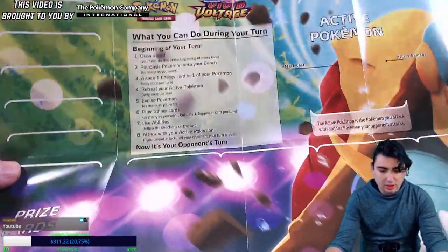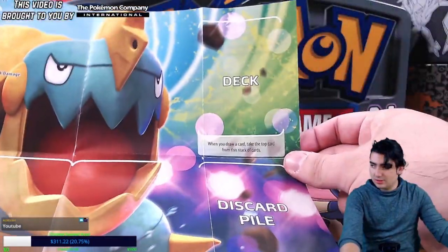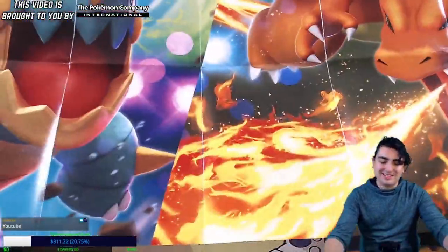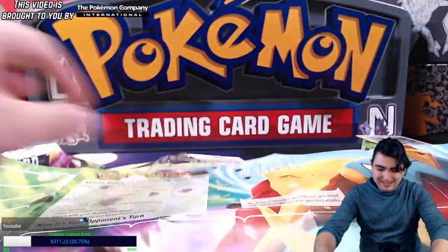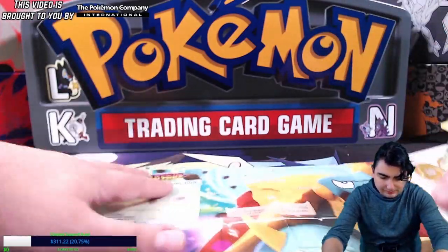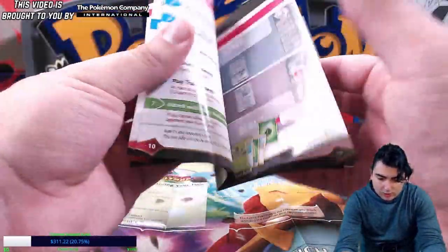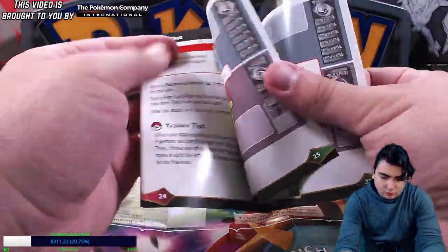It shows you where to put your prize cards, what you can do during your turn, how to position the bench and the active, and also your deck and discard pile. On the back is an awesome artwork of Drednaw and Charizard — that is so cool. We also get a quick guide that teaches you the basics of the game.